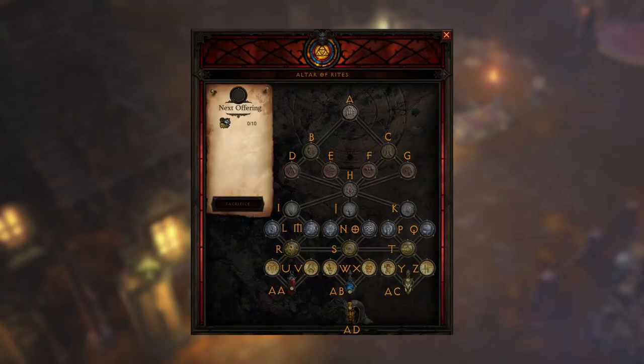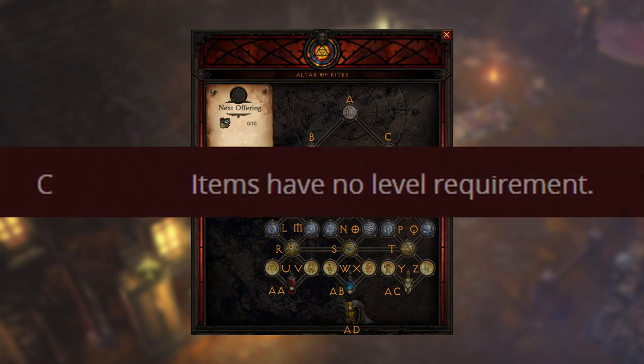The Altar of Rites' first two nodes are what people are going to rush, and those include A and C. A is your killstreak timer duration and reward bonus are doubled, and C, which is the most important one, is items have no level requirement.